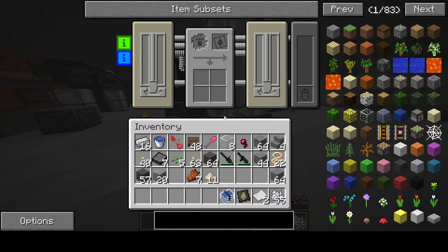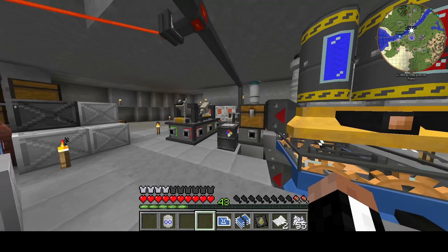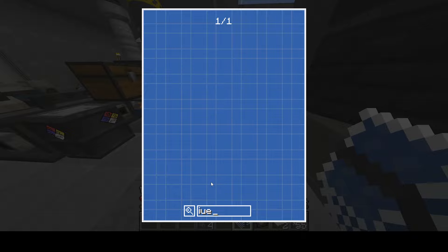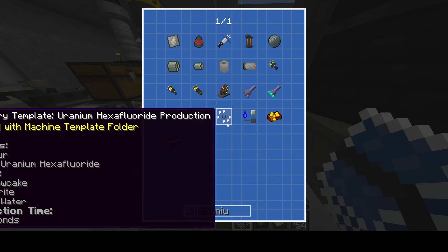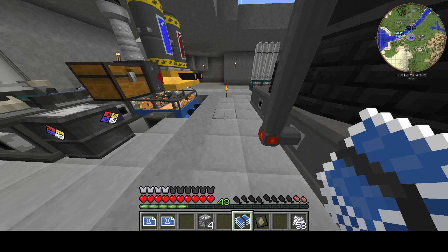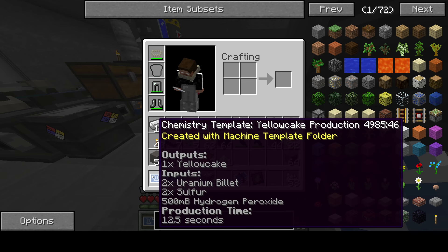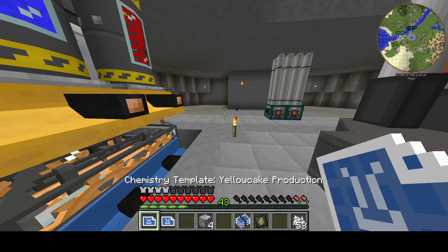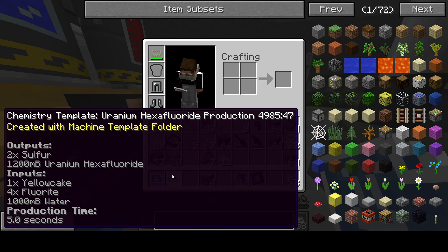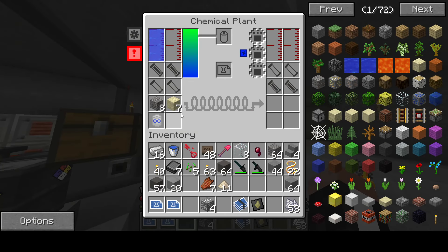Now it's time to make uranium hexafluoride, which is a process in itself. The first step is making yellow cake, and the second step is making hexafluoride. With plutonium hexafluoride it's a little simpler and you don't need to make yellow cake. You need a uranium billet, and hydrogen peroxide is on this stage — not sulfuric acid. That's pretty good, I kind of like that. So we're going to need to make some hydrogen peroxide.